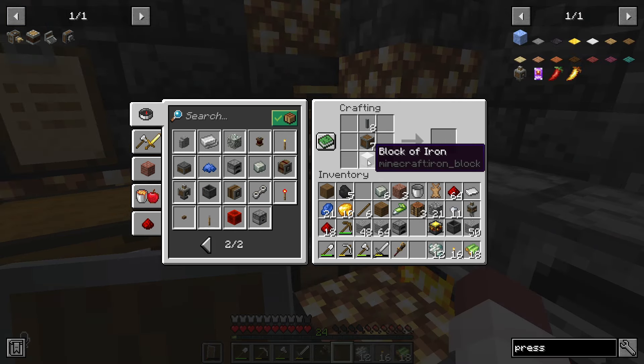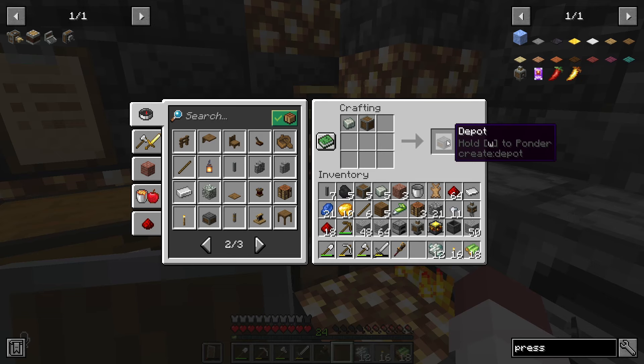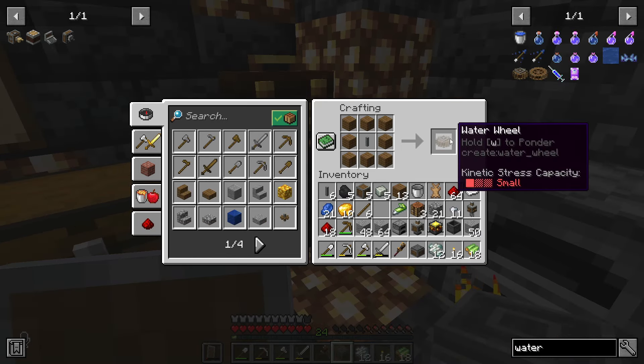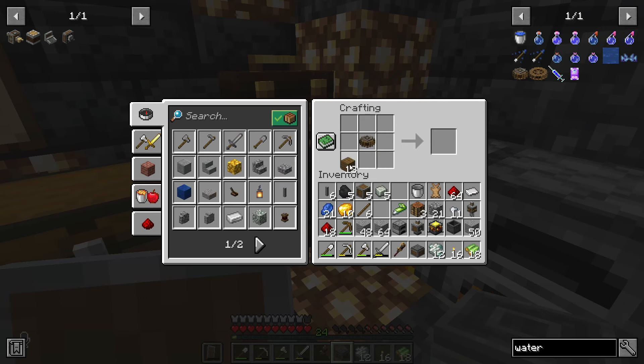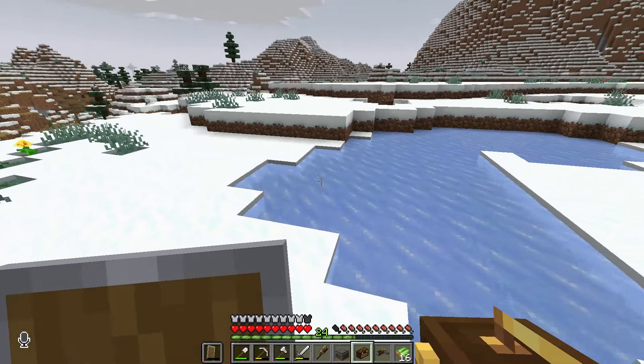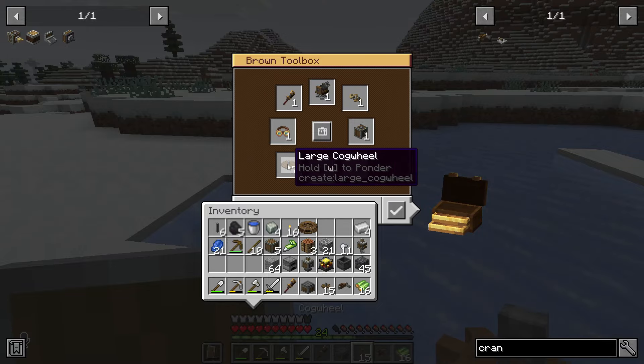Our first use of a casing is to craft an item called a mechanical mixer, which is very essential to the operation we're about to conduct. The next thing I'm going to craft is an item called a mechanical press. Then we also want to craft a depot for that mechanical press. Then finally, we're going to need to power all of this. So if we craft a water wheel and then upgrade it by surrounding it with planks again, we can get a large water wheel.